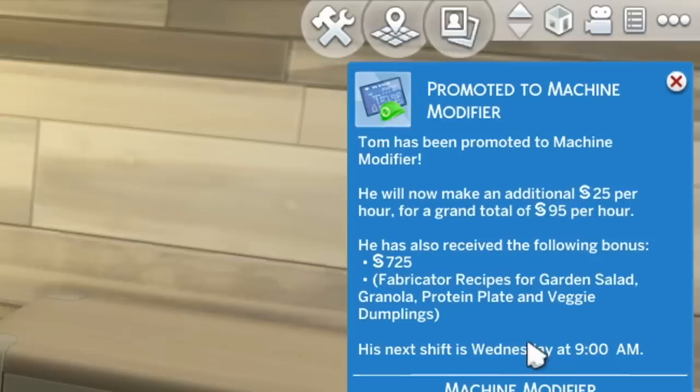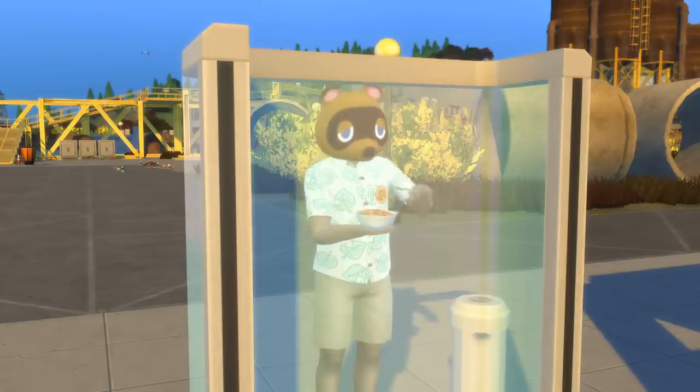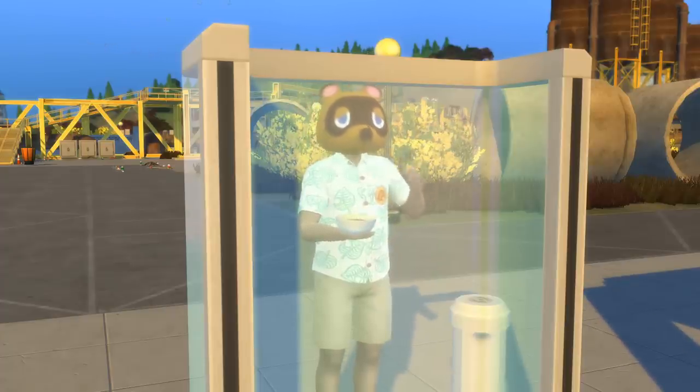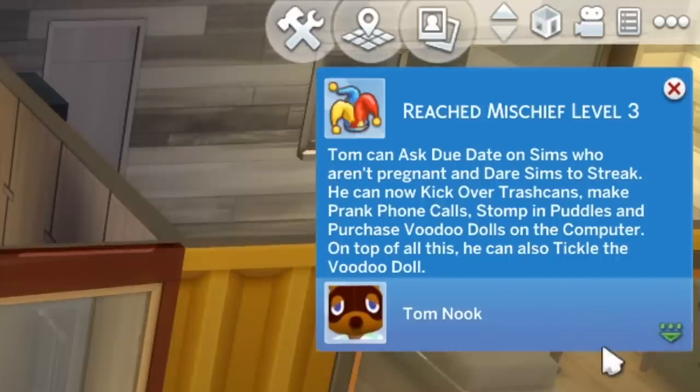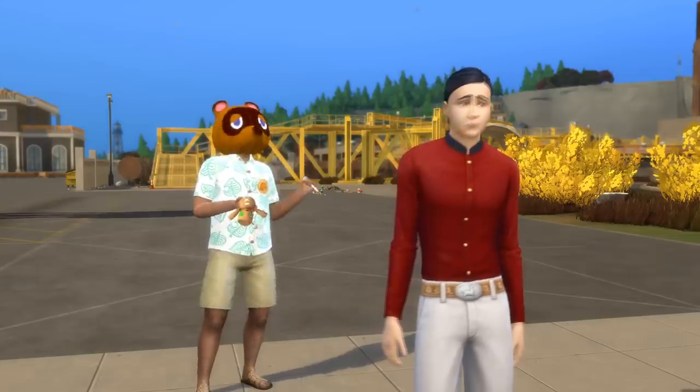Also, if you reach level 6 of the Green Technician branch of the career, you can unlock food recipes in the fabricator like garden salad, granola, veggie dumplings, and protein plate. One more new recipe you can unlock is by reaching level 3 of the Mischief skill, which unlocks a foodoodle recipe for the fabricator.